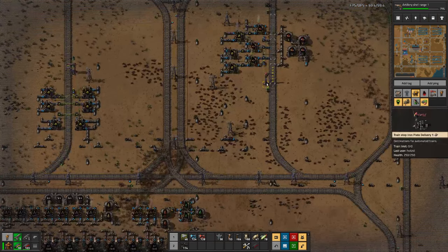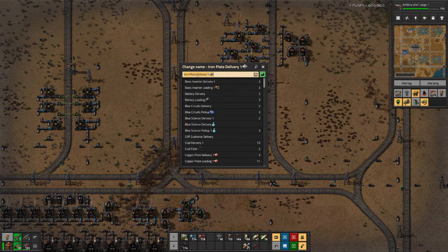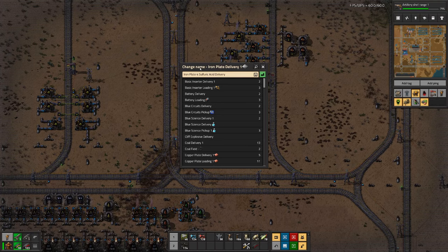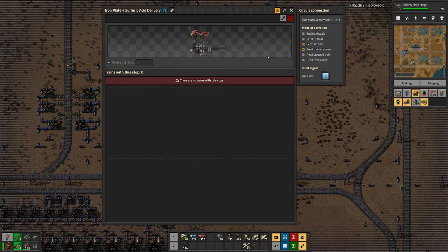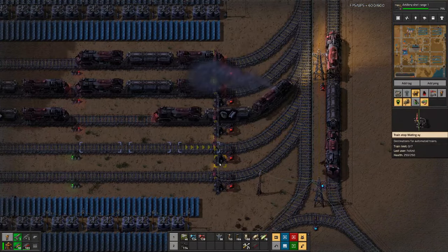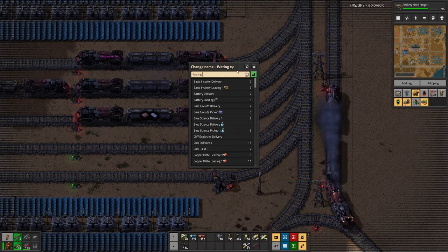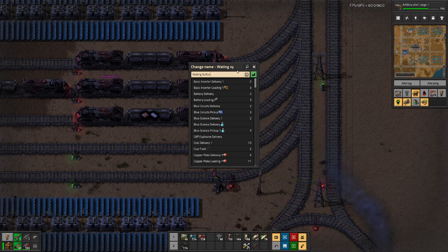Okay, then we rename this one. Iron plate for sulfuric acid. Right. Then we need a waiting bay - this one. Waiting sulfuric acid delivery.